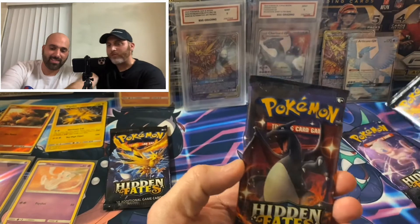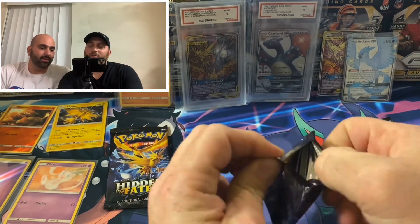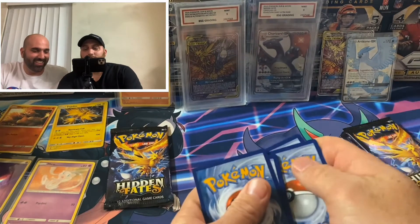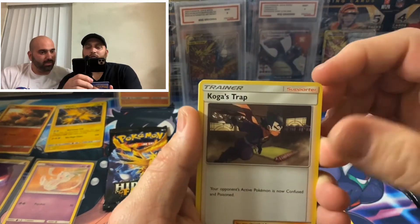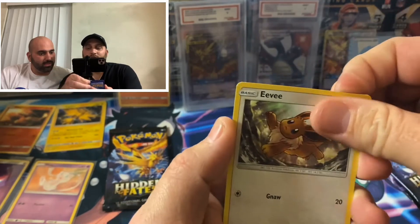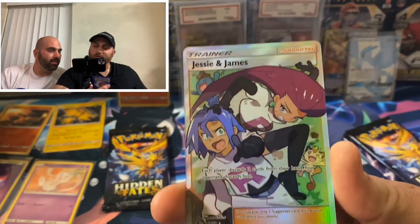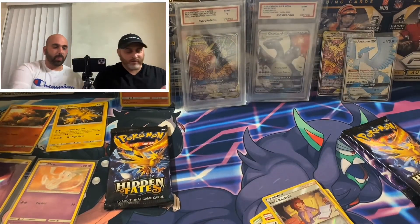In the last video, if you didn't see it, when we pulled that Charizard it was from a Charizard pack and we kept one. Let's see what we got here — there was a Charizard on the cover. It's not guaranteed, nothing's guaranteed, but let's see if we get lucky again. Gala Energy, Metapod, Jumani's Exile, Koga's Trap, Kabutops, Magikarp, Geodude, Clefairy, Eevee, Bills — a Reverse Holo Bills — and another Jesse and James trainer card. Look at that beauty. So satisfying.